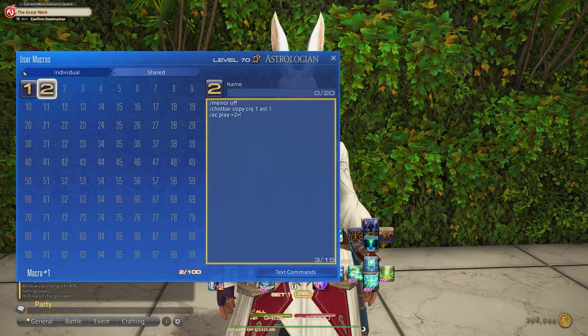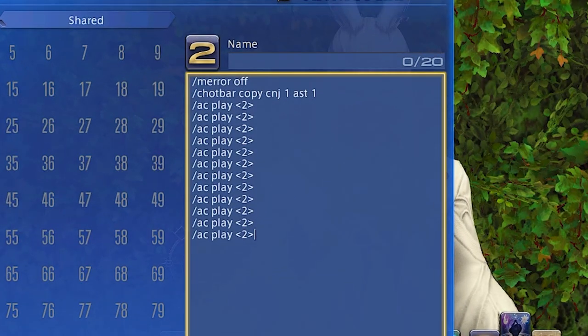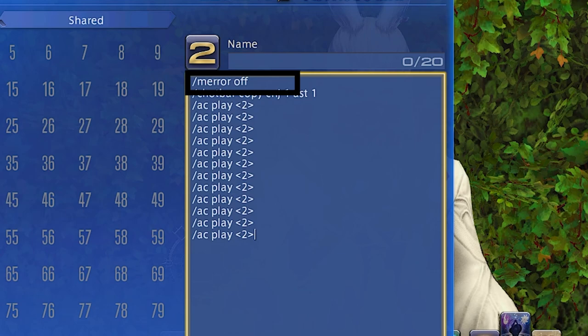Second, we need to make 10 macros. The setup will be relatively the same. These macros are for our eight party positions — four if you're in dungeons, eight if you're in trials — a play macro, and a go-back macro. For our one-to-eight macros, we will have it read as /merror off. The second line will be /hotbar copy cnj1 ast1, and then /ac Play <1> for the rest of the slots. We use /merror off so you don't get constant errors when trying to cast these macros, and it needs to be on a separate line than the hotbar command.